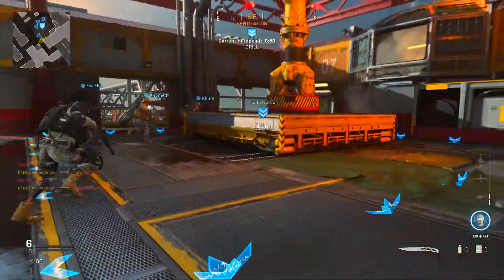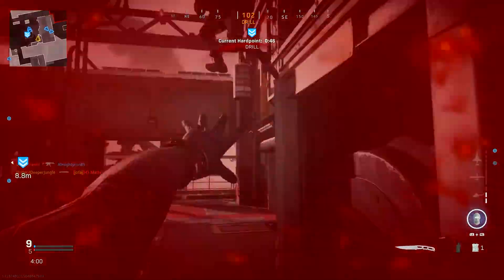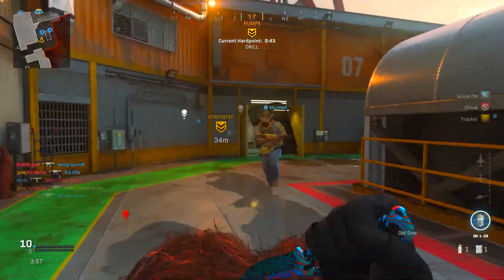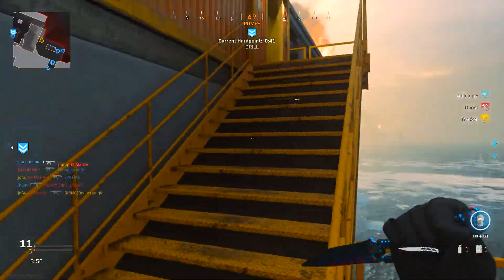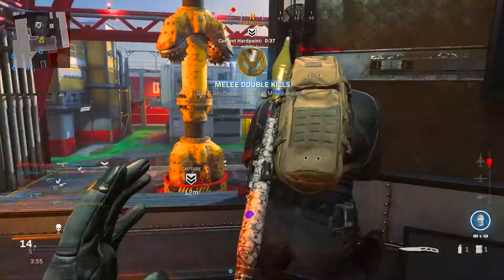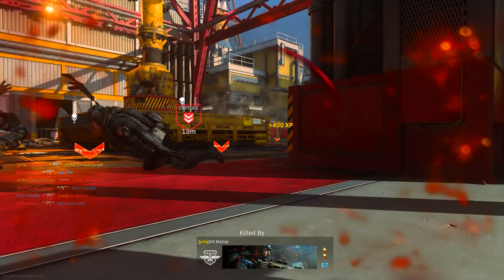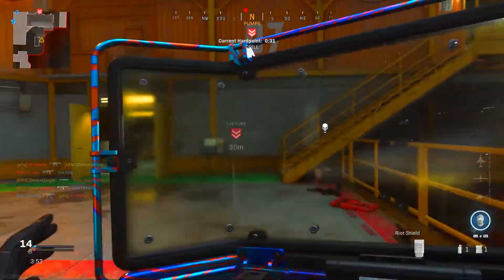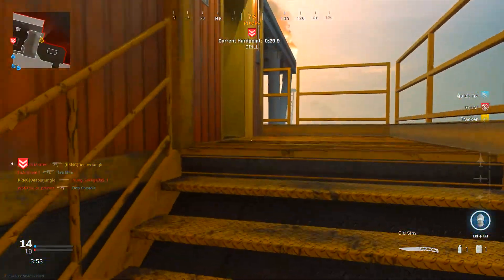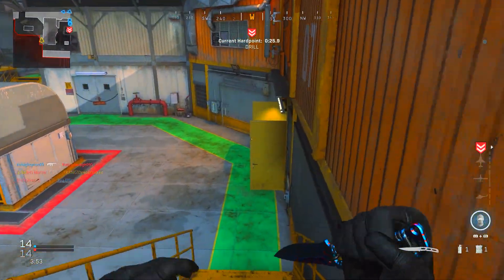For example, let's say you have the B flag on Domination and enemies are trying to capture it. You can throw your smoke grenade down, wait for enemies to hop on the objective, and get all the backstabber kills. You can do this multiple times to get the three backstabber kills needed in a single match. Also while completing this challenge, flanking makes getting backstabber kills a lot easier — just run to the other side of the map, make sure no one sees you, and wait for enemies to run by.